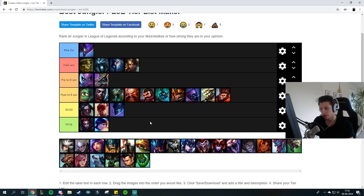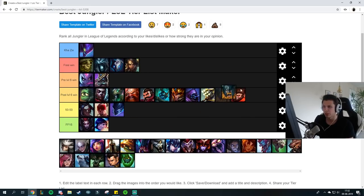I don't really see Olaf jungle anymore — he's mainly being played top lane. Against Olaf as a jungler: Olaf is an early game jungler so you pretty much want to avoid him in the early game because if he hits an axe on you he'll basically run you down.